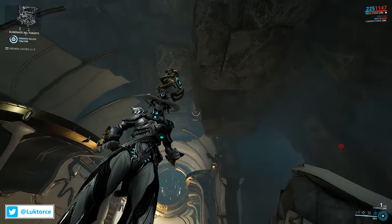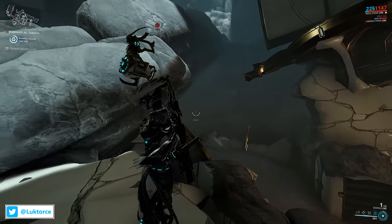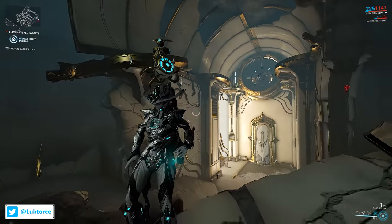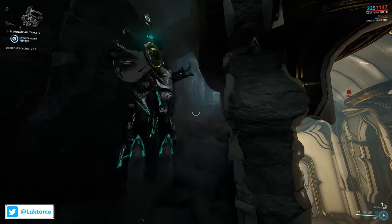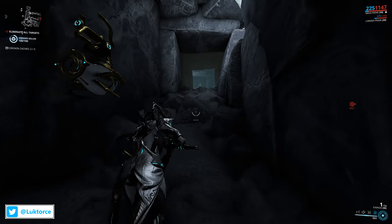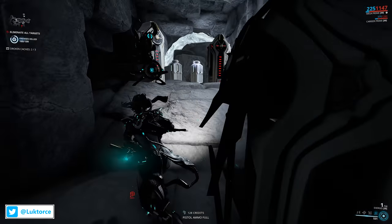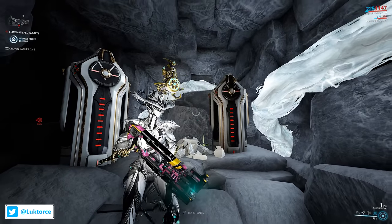Next, we're off to Lua, which is an absolute cracker of a tile set. Have you ever found yourself running through this particular tile thinking it's completely unremarkable and just wanting to get straight to your next engagement? Before you do that, check this little side area out. Running up the rocky formation behind the main wall reveals a small area hidden out of sight that you can check for goodies from containers and lockers. It's a small hidden area to be sure, but one to keep in mind on your next visit to Lua.